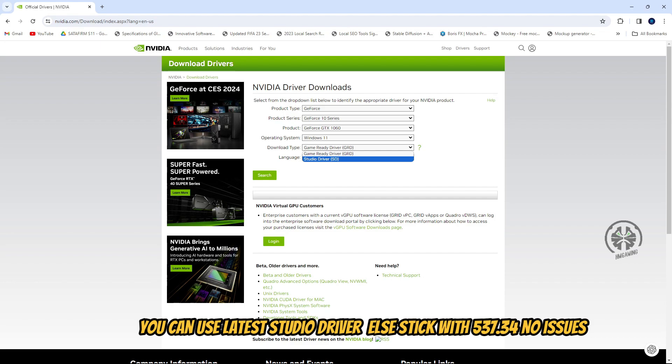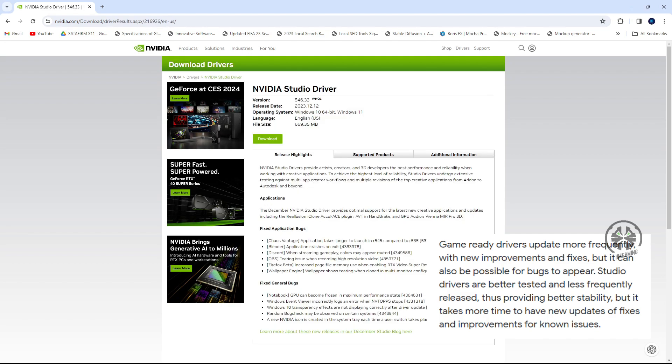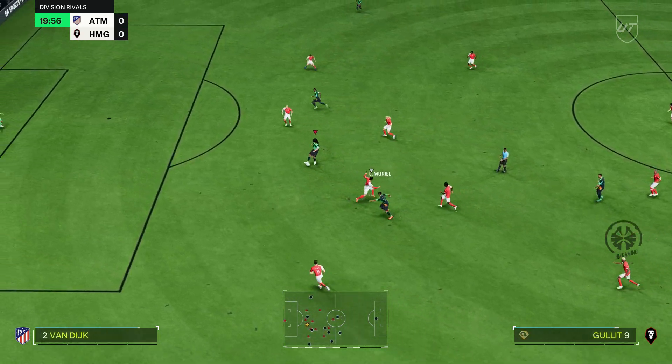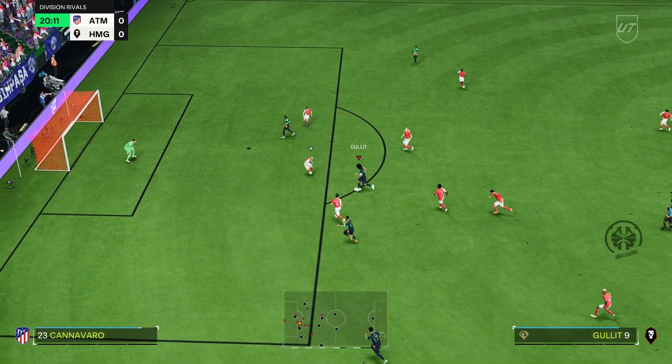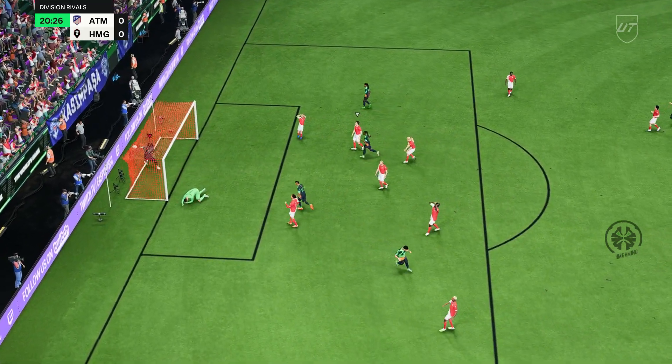The difference between Studio Driver and Game Ready Driver is simple: Nvidia releases their most stable driver version under the name of Studio Driver. I used this driver version for the past couple of days playing rivals on foot — jumps, everything seems fine, no worries. This will be a short video, so let's get into the basic settings.